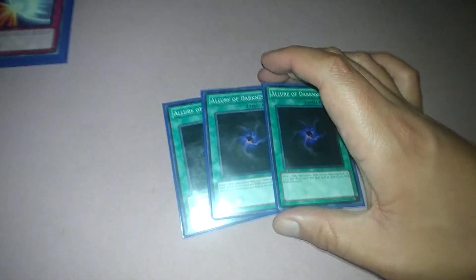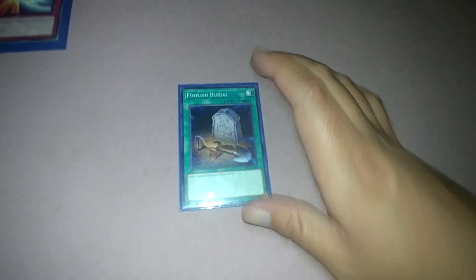You also need help, so use Allure of Darkness. Why use Foolish Burial? Because you're going to want your Insectors already in the graveyard — most likely you want to get the Hornet in your graveyard to start doing the effects, or the Hopper, but most likely you really want the Hornet.